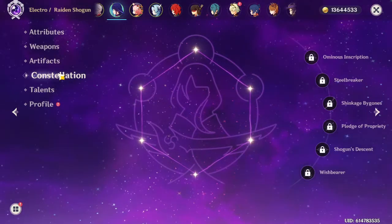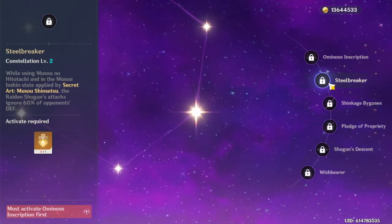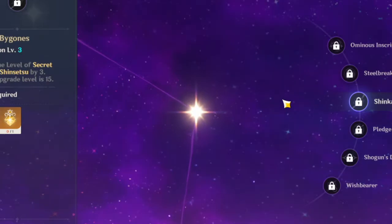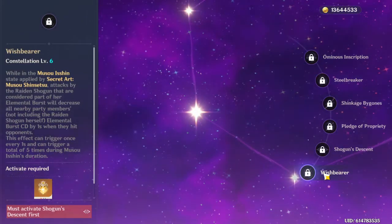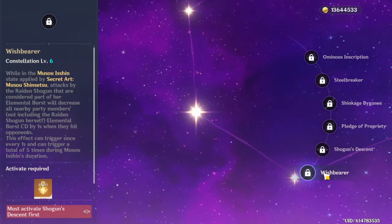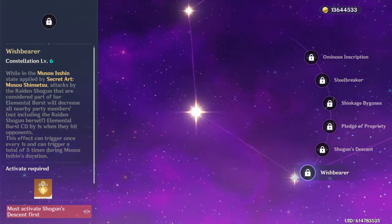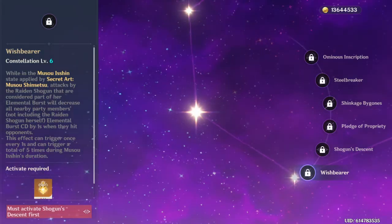If you already have her and are looking to get constellations, C2 is a significant personal damage boost — personal because it only buffs Raiden Shogun's own damage. C1 and C3 are pretty good for damage too. In my opinion, someone going for C3 Raiden Shogun is the equivalent of getting a Tesla: it's an expensive car, but it's worth it because you get all the fantastic features. Although C6 is also pretty good — it reduces your teammates' cooldowns — it's the equivalent of getting a Lamborghini Centenario when your office is only 2 blocks away. You give a whole lot, and you only get something.